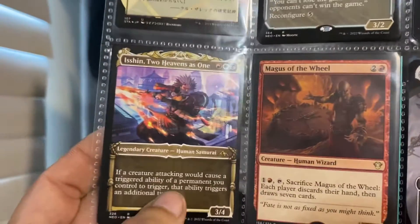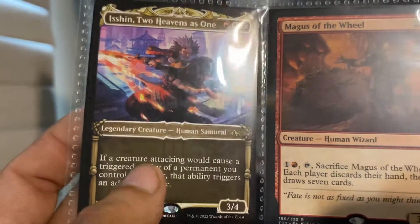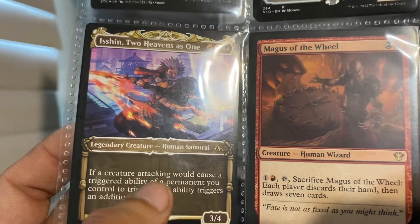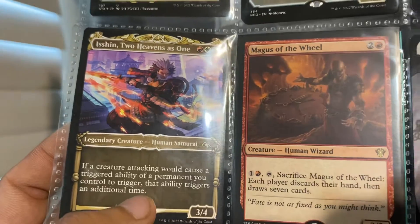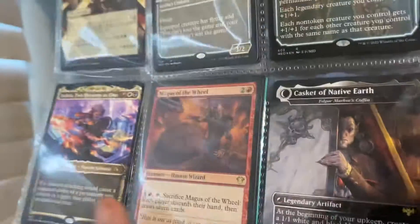Now I'm going to build a commander eventually out of this guy — really like his effect. Basically, when somebody attacks, a creature would cause a triggered ability of a permanent you control to trigger an additional time. This guy, real nice card.